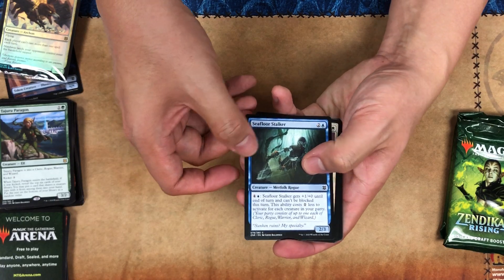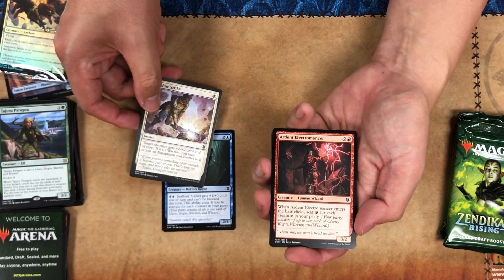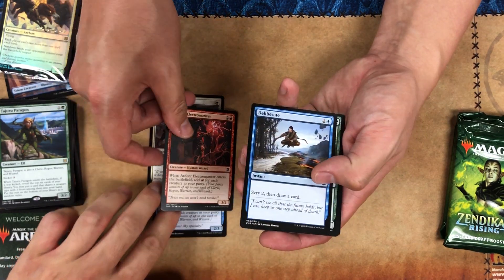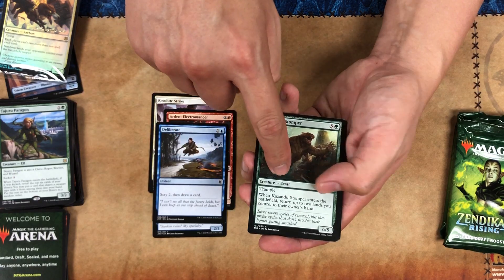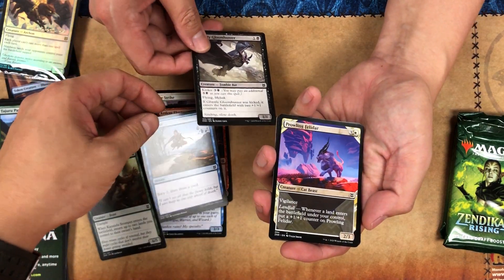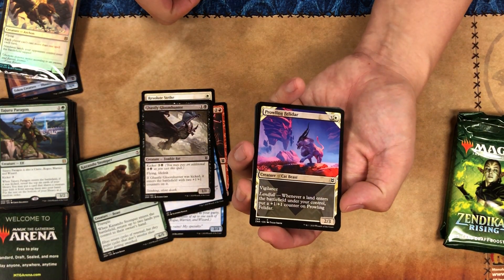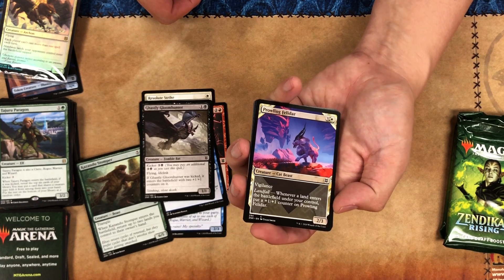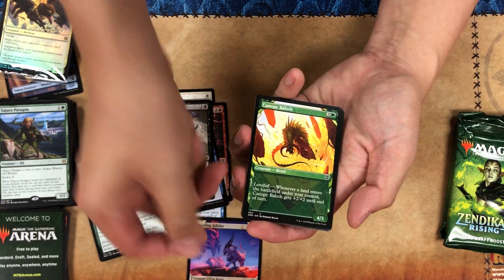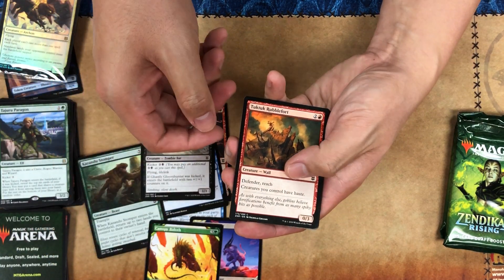More merfolk rogues. I just realized rogue is in the party — my bad. This guy's just a beast: scry, then draw two cards. And this is one of those showcase cards you can get — borderless extended art — with landfall. And I have another one in the same pack, which is cool.